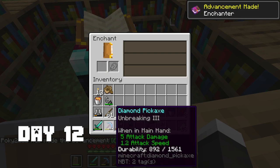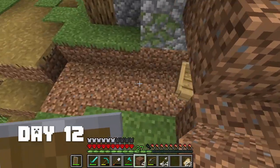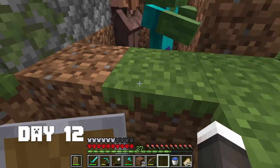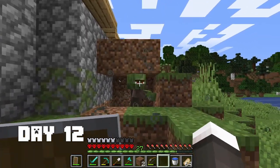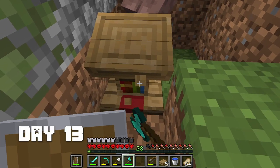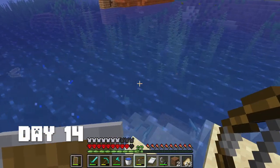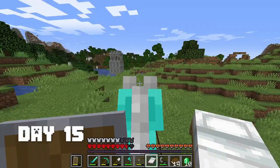On day 12 I finally enchanted my diamond pickaxe and it was disappointing. Then I trapped a villager - from loot boxes you can get a zombie spawn egg, so I infected the villager and waited all day for them to recover. On day 14 I wanted mending and was fighting two drowned with tridents.